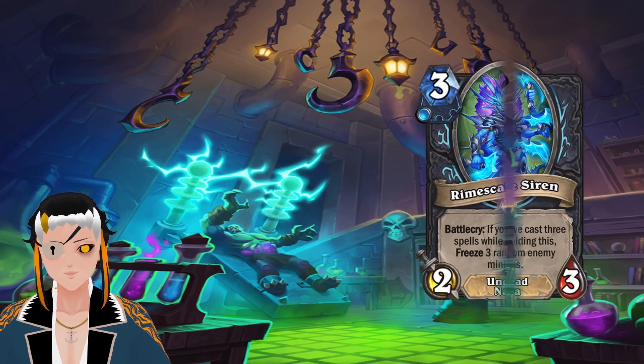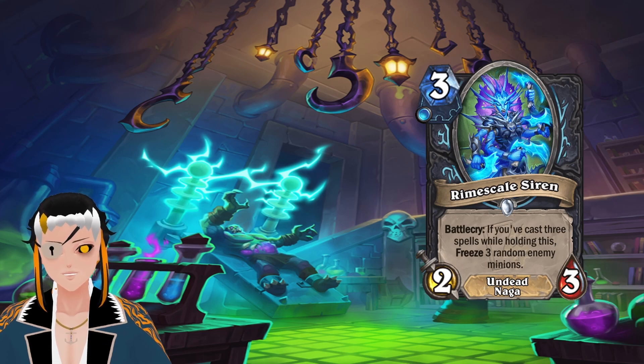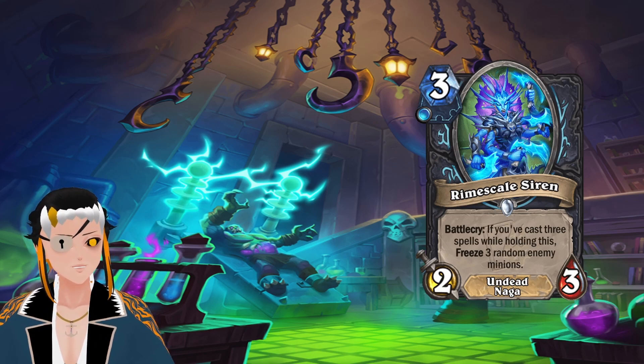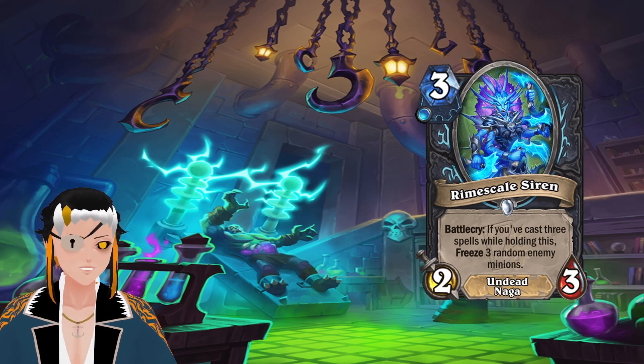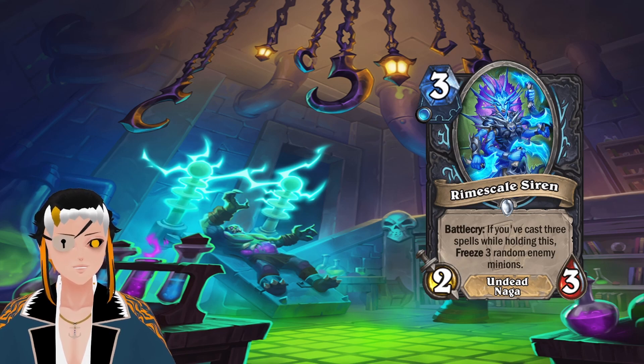Let's start with the Death Knight cards. The first one is Rimescale Siren, a 3-cost, 1 Frost Rune, Naga Undead minion with 2 attack and 3 HP. Battlecry: if you cast 3 spells while holding this, freeze 3 random enemy minions. When it came to the initial cards released for Death Knight, I was actually kind of shocked that we didn't see a lot of freeze support for the class, mainly because that does seem to fit the Frost theme very well. It is kind of weird that Frost became the direct damaging type of Death Knight deck instead of just a really powerful control style deck using a bunch of freeze support.